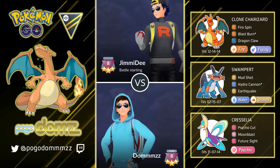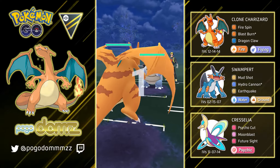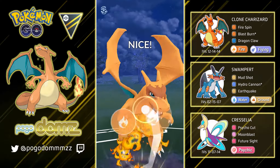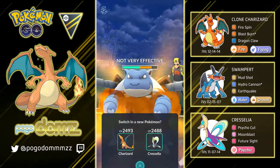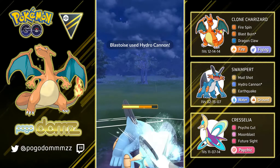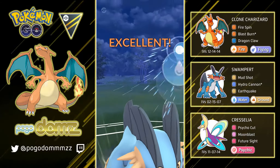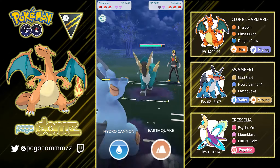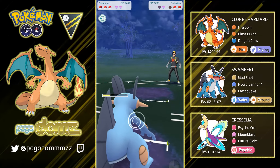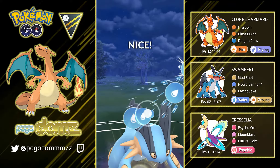Moving on to our next battle — we have Blastoise as a lead here, which is not good for us. I usually charge up until I know the Hydro Cannon is going to come and then switch, but the switch wasn't working so I just went ahead with a Fire Spin. Even though it's not super effective, it did a good amount of damage to Blastoise. We switched into Swampert and went for a Hydro Cannon, but they switched into a Cobalion — which is a pretty spicy pick. Cobalion has a Fighting and Steel moveset, which is good against Registeels or other Dark Pokemon. They shielded the first Hydro Cannon, so I switched to Earthquake since it's Steel type — and knocked it out.